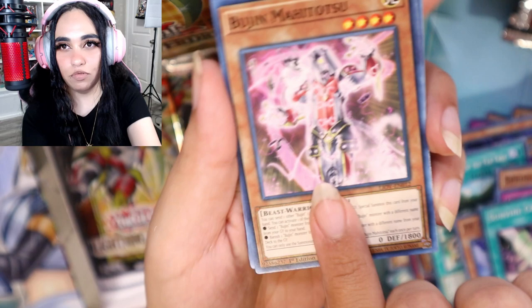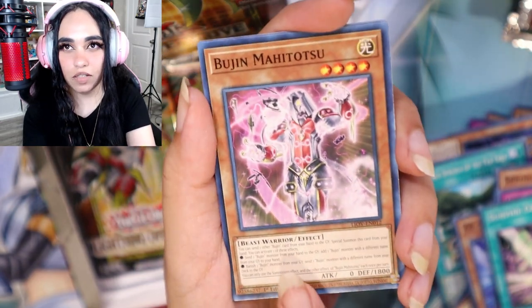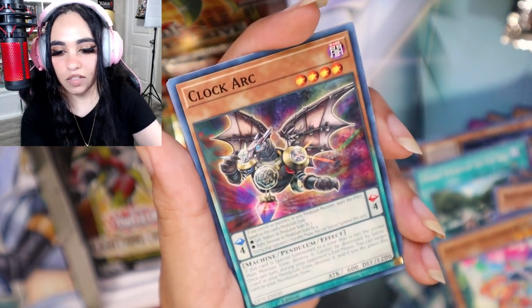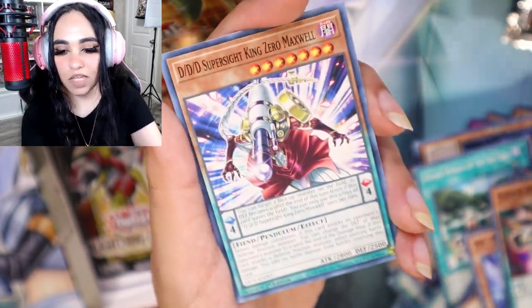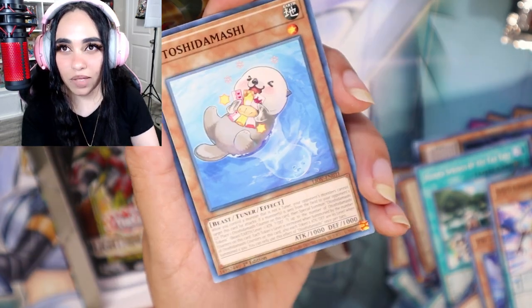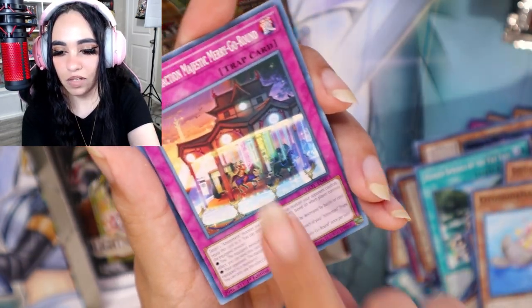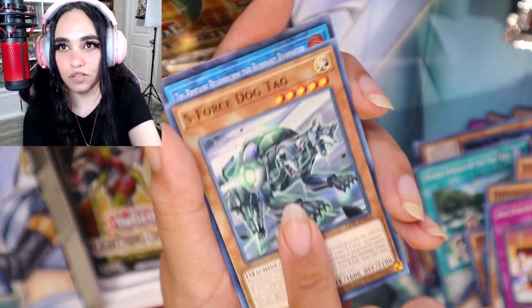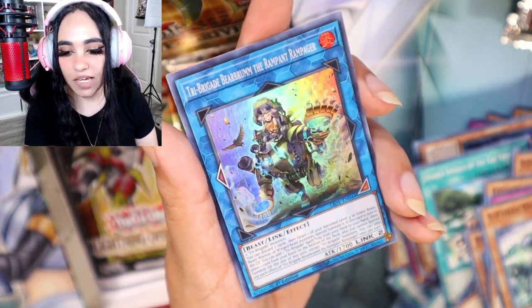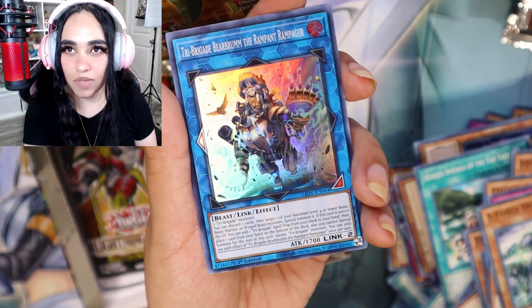Sun Vine Boujean — this guy looks like Pegasus! Boujean Pegasus, Teddy Bear Clock Art Pendulum, Telescope DDD — cutie baby. Amaze Attraction, S Force Dog Tag — and we got ourselves a super rare Tri-Brigade the Rampant Rampager! Who comes up with these names?!